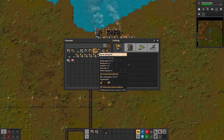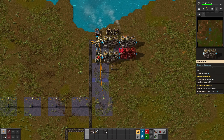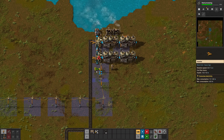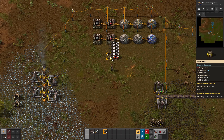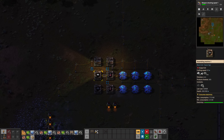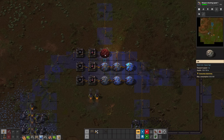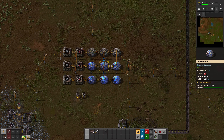At some point, increase electricity production. The ratio between boilers and steam engines is 1 to 2. When steel processing research is done, build two furnaces and just put in some iron and coal. If you want more research speed and have spare resources, just build another row of this blueprint. Three rows equal 18 science per minute, four rows 24, five rows 30, and so on.